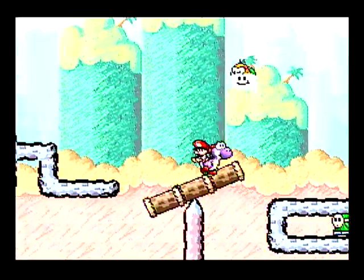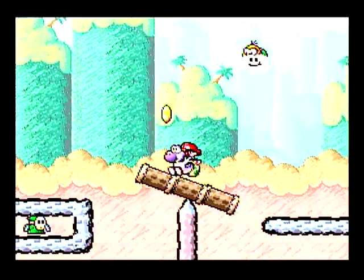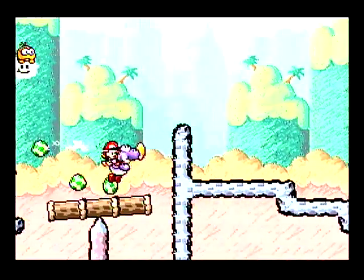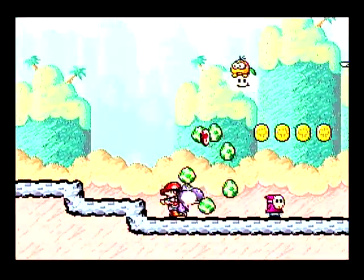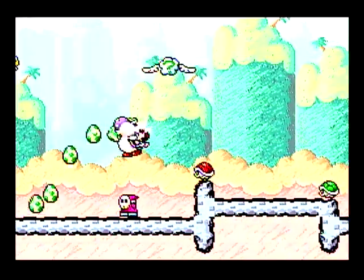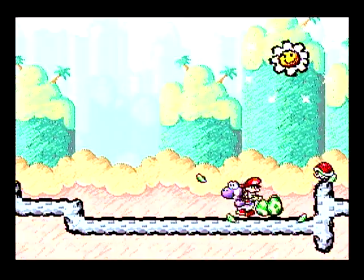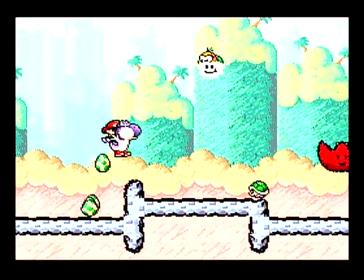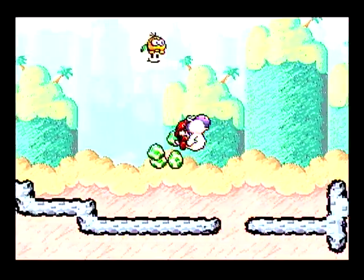Oh no, it's Lakitu. He's gonna be throwing his spinies at us. I do not approve. Well, we got that shy guy — I don't think he would have been the kind to fly away, but maybe he would have. I honestly don't know with those guys.